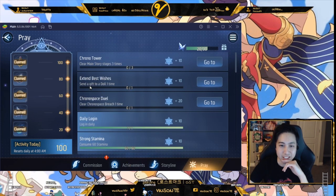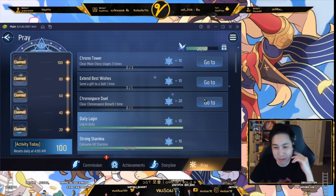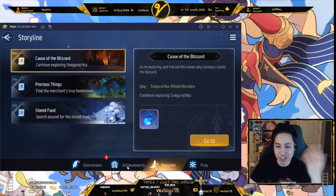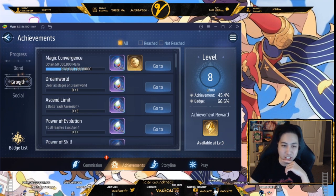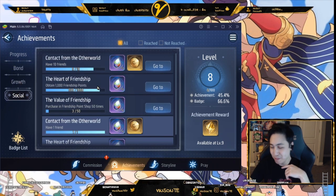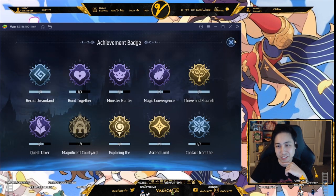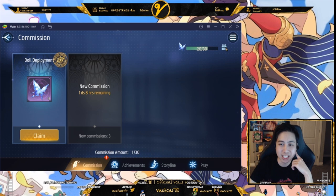Here's the Commission Board — this is technically your dailies. The storyline section gives extra bonuses for finishing story content. Achievements are broken into four categories: Progression, Bond with your dolls, Growth (how many stages you clear, how much mana you earn), and Extension/Socials (friends made, friendship points, etc.). You level up through achievements and get an extra summon each time. You can also see your badges here and display them on your profile. Commissions with butterflies increase your battle pass progress.